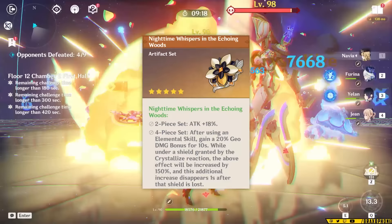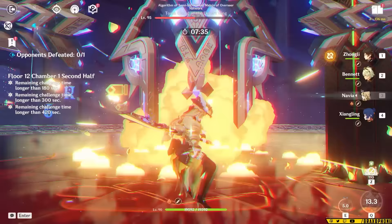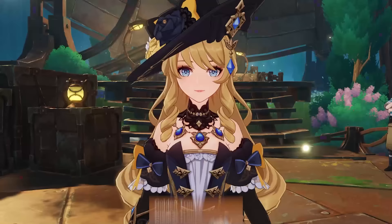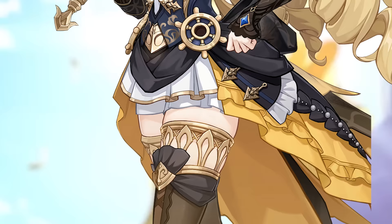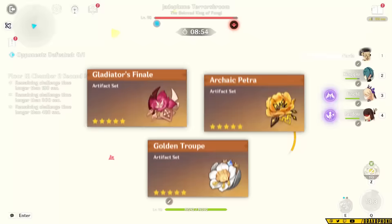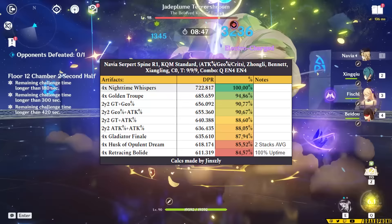A lot of players are just going to unga bunga with Navia, and that's fine because her kit is pretty unga-bunga-able. But it means lots of folks will miss out on the Golden Troupe four-piece effect, making it not as good for the average player. The skill window for Golden Troupe is tight, so if you have a good combo of two-piece sets and don't pay close attention to rotations, I recommend mixing two-pieces over four-piece Golden Troupe.